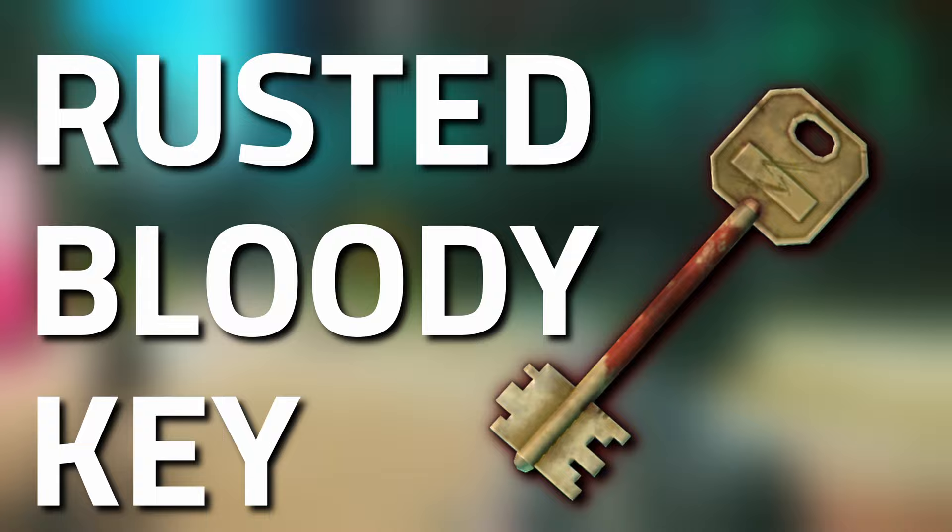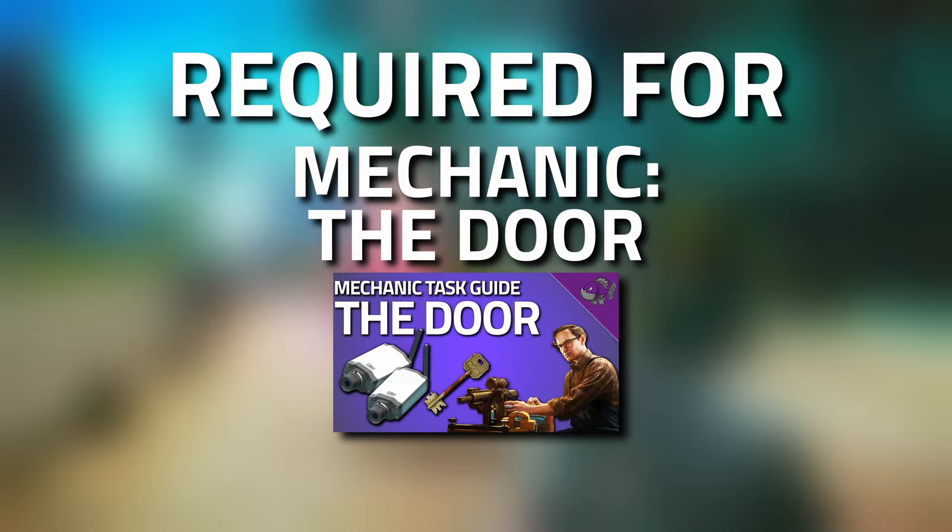Hey guys and welcome to a key guide for the Rusted Bloody Key. This key is actually required for the task — the door — that is provided to you by Mechanic after completing Signal Part 3.